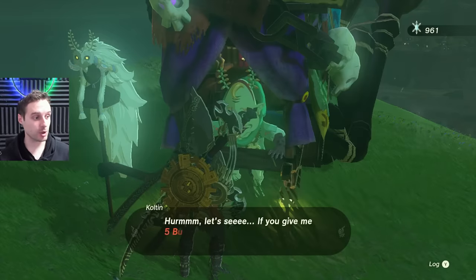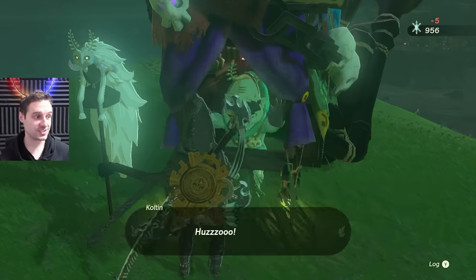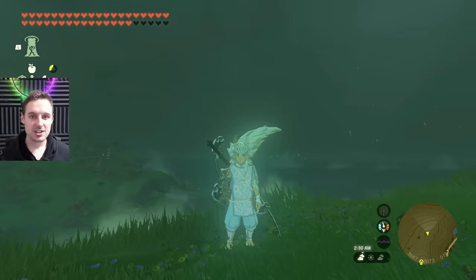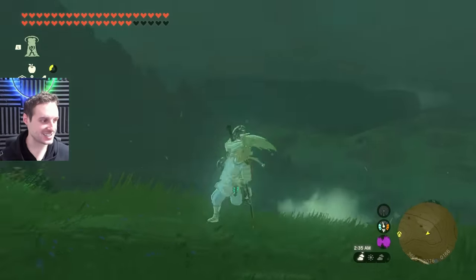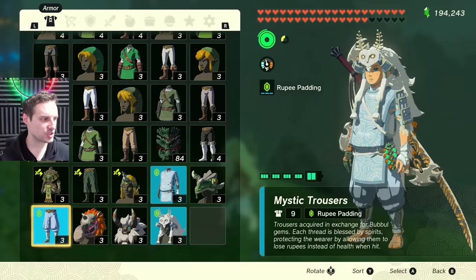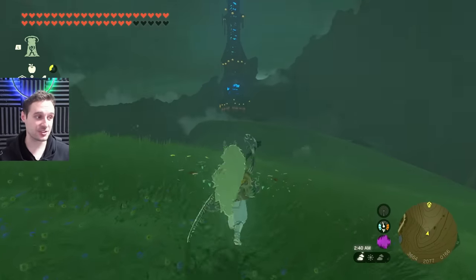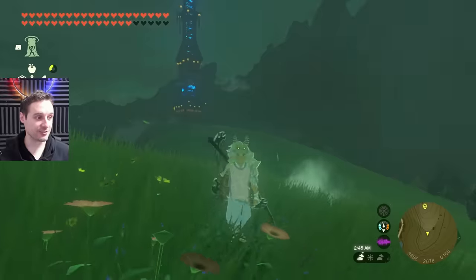If you are using your Bubble Gems this way, you will be able to get the entire armor set in one night as long as you have enough gems. I'm going to show you how to get enough gems to buy this armor set, which is really nice and gives you an ability called Rupee Padding. That means you will be invincible as long as you have enough rupees, and if you combine that with the duplication glitch from the last video, you'll never run out of rupees or health.